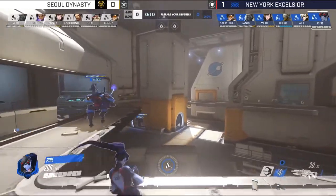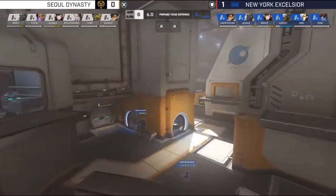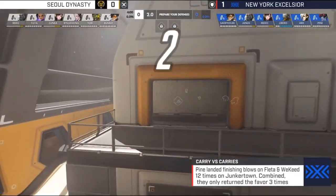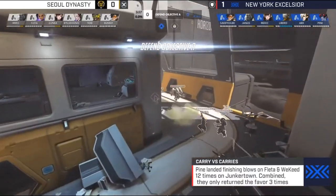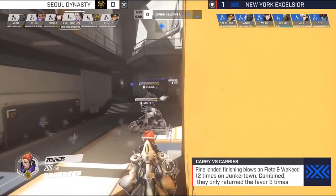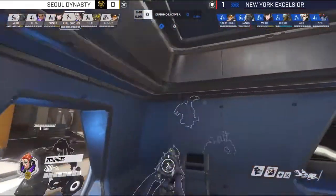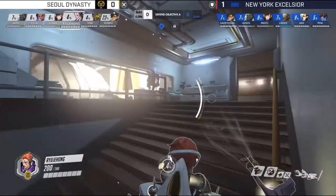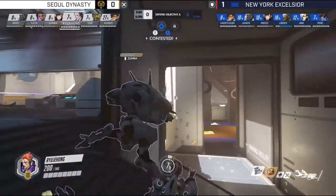Usually on defense with that Widowmaker we see Orisa set up top to damage-boost her. But it seems NYXL is going to go with Winston and D.Va on their tanks, with CBLB staying on Tracer, so Pine is going to have to be a little creative without a barrier to hide behind. Sol ran Miro on Winston, Zumba on D.Va, Fleta on Sombra, combined with Moira and Lucio. We'll see how this works out again today with that Sombra in the mix.